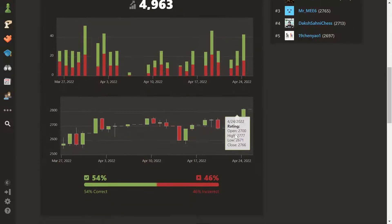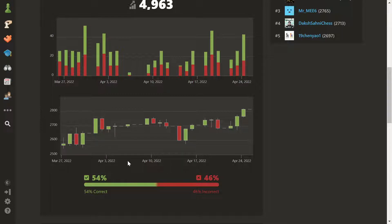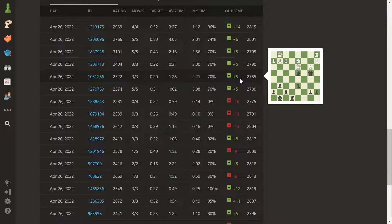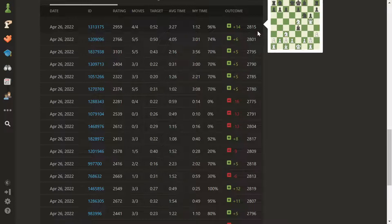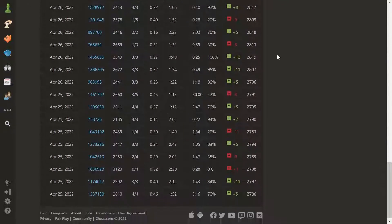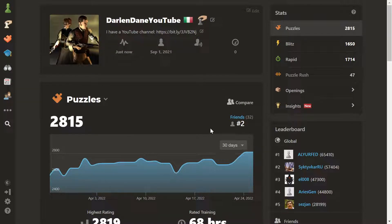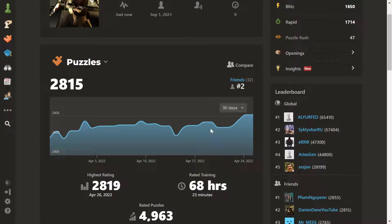I want to clarify that I'm not a prodigy in puzzles. You can see that I've only got 54% of the puzzles I played correct — roughly 2500 correct — and 46% incorrect. So I've gotten a lot of puzzles wrong. But today was a good day for puzzles because I reached my highest rating. I have the gold membership, so I get 25 puzzles per day, and I play all 25 — which is why I've played so many puzzles over almost 70 hours.